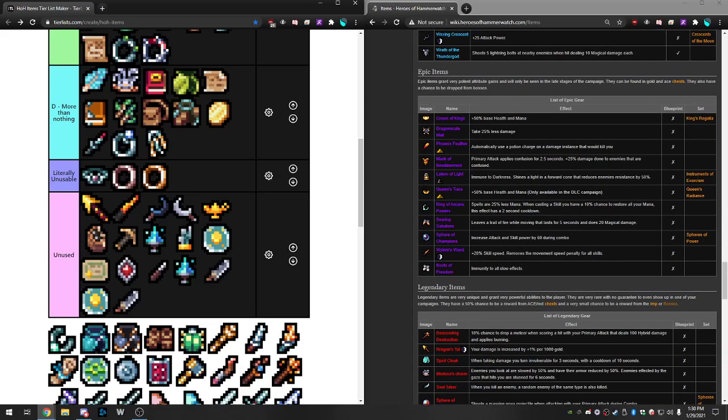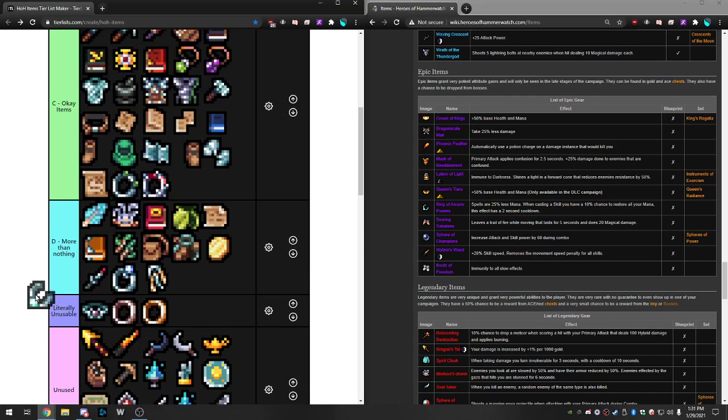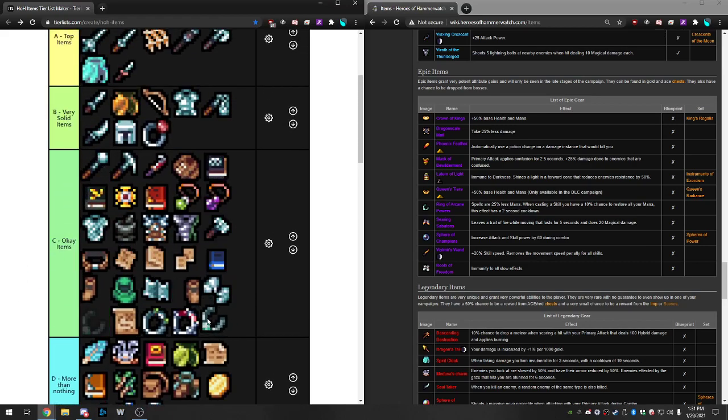Ring of Arcane Powers: spells cost 25% less mana, and when casting a spell you have a 10% chance to restore all your mana with a two-second cooldown. The first part is good early game but bad late game because it scales opposite to what the statues want. The mana restore is a cool ability — it says skills, so it might proc off orbs but I haven't tested that. Overall it's a utility item. I'll put it in Okay, maybe at the bottom. When you find it, you usually don't have mana issues, but using the statues late game it actually reduces your damage.